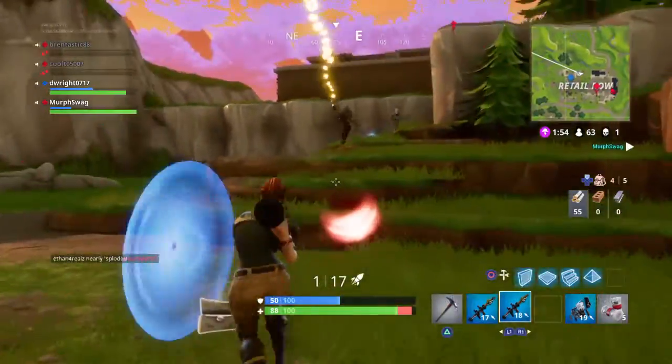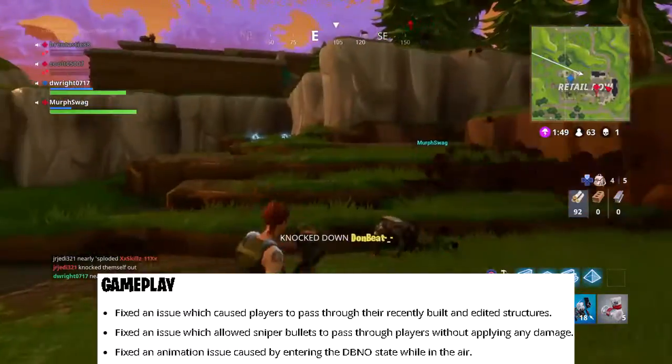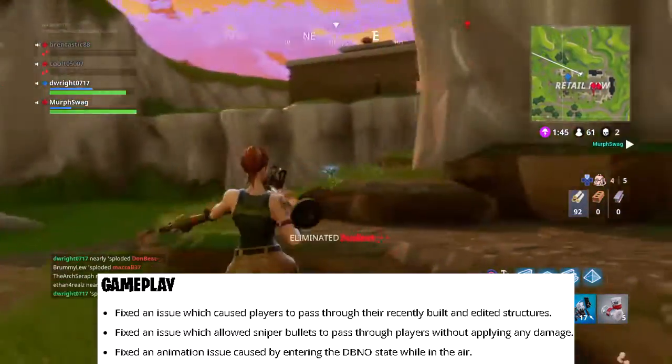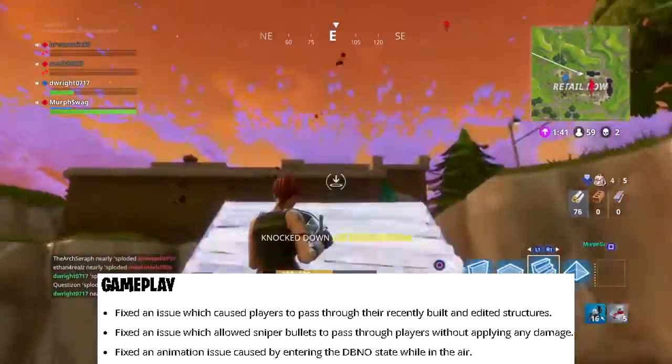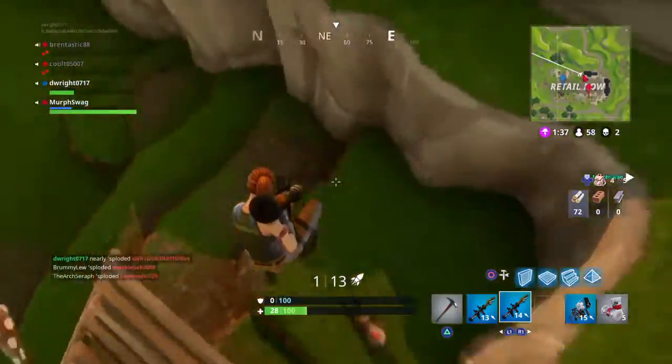For gameplay fixes: fixed an issue which caused players to pass through their recently built and edited structures, and fixed an issue that allowed sniper bullets to pass through players without applying any damage. Also fixed an animation collision issue caused by entering the DBno state while in the air.